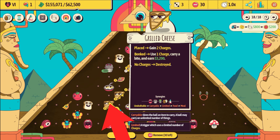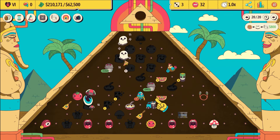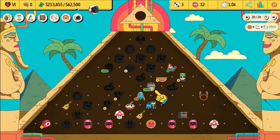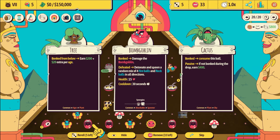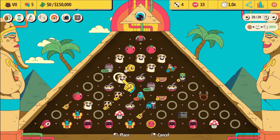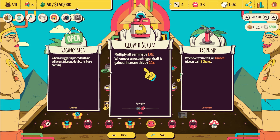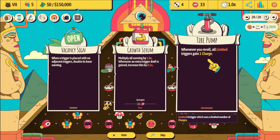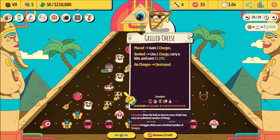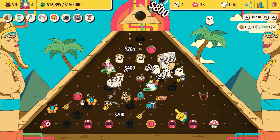We're doing pretty good on cash — we've destroyed the limit. That trash can is getting us a lot — plus 4400 when it gets bonked. Bread — we'll take it, put that next to the cheese for some more grilled cheese maybe. New upgrade: multiply all earnings by one times, and whenever you reroll, all limited charges gain one charge — that's really good. So if we reroll, we gain charges on the grilled cheese, the pizzas, the chickens, and the battery too.